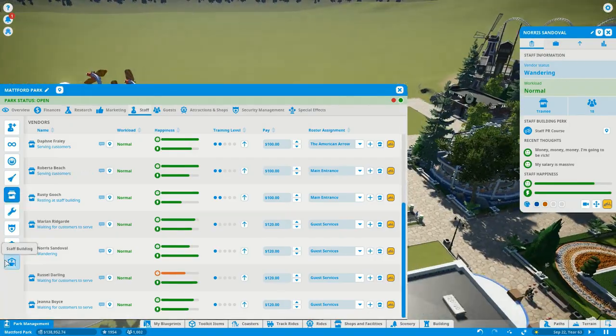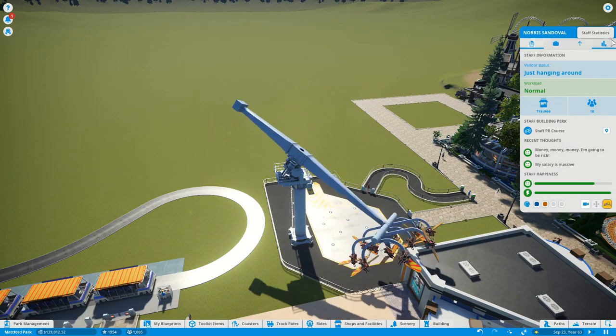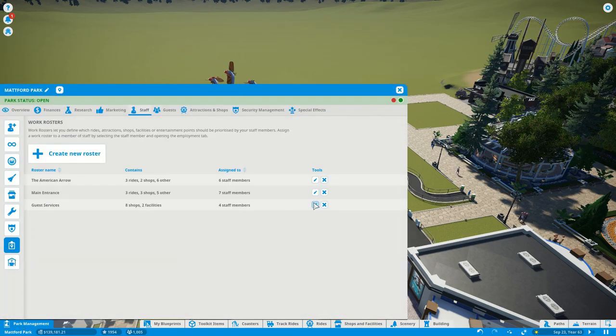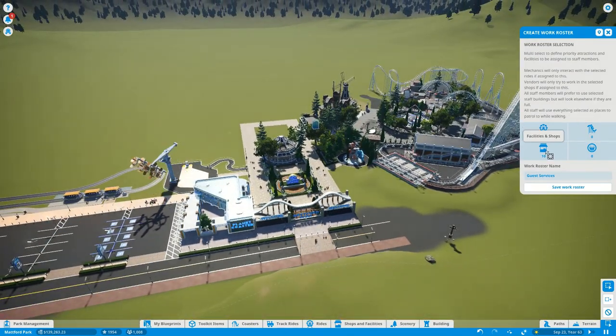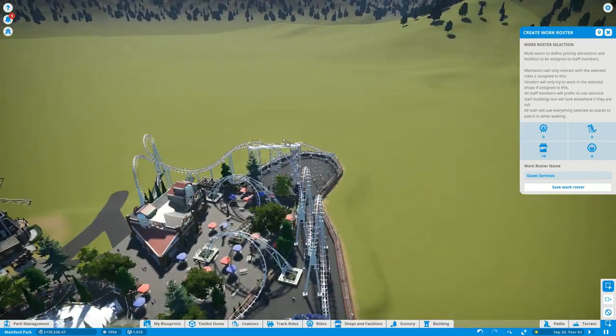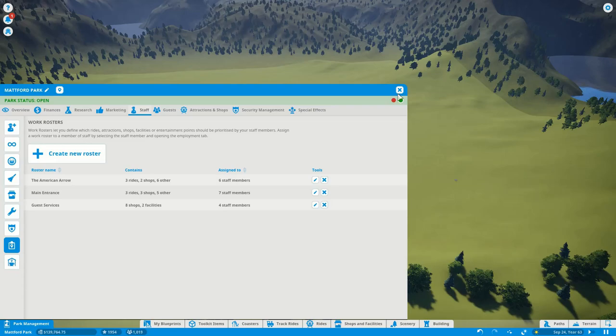Something seems weird — the staff are all the way over in another area even though they're on a specific work roster. Looking at the shops and facilities roster — we count about nine or ten facilities assigned — and sorting that out. I should not have that roster set that way, so we clean that up. I think that is going to do it for the staff management portion of this episode.